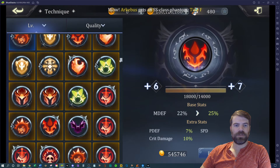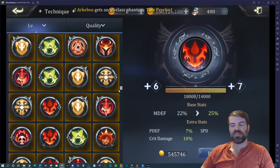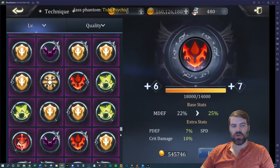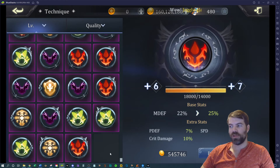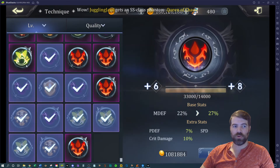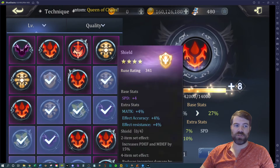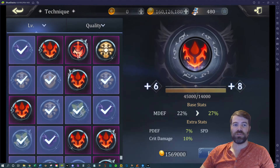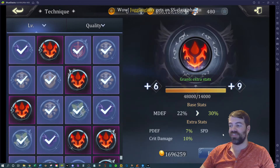How I upgrade runes as an endgame player: since I have so many gold runes I just use epic runes for fodder and basically don't look through my gold runes. Right now there's no way to sort runes, so it's extremely aggravating — no way to lock them, no way to filter them. When I eventually can lock runes I'll go through and lock the good ones.